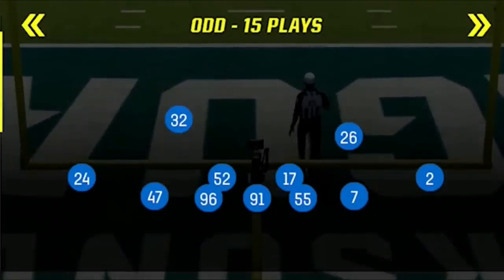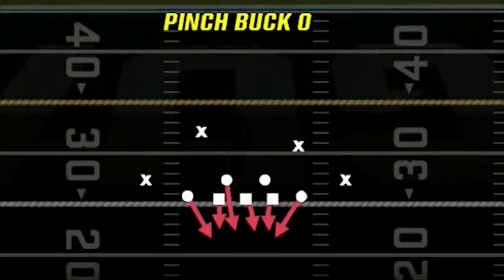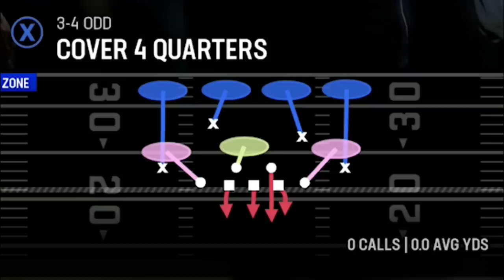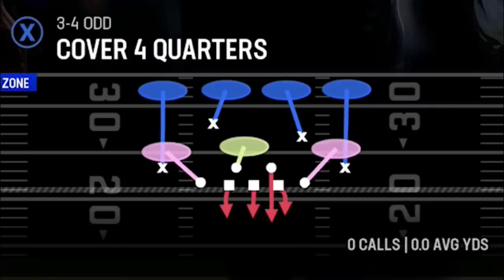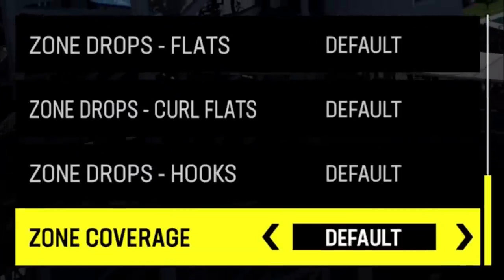The formation is the 3-4 odd, which was a dominant formation in the game several Maddens ago. I'm going to be using three different plays for this scheme: the first play is the pinch buck zero man blitz, the second defense is the cover four drop, and the third defense is the cover four quarters, which I'm not going to go over much in today's video. If you guys want to see more from this scheme, make sure to be a subscriber, hit the like button, and let me know in the comments.